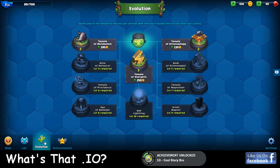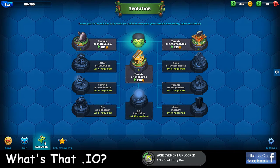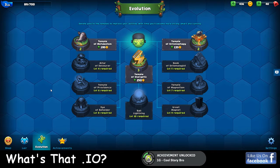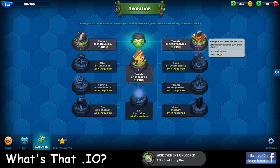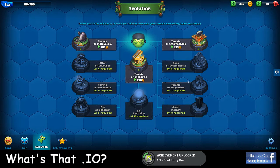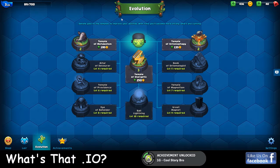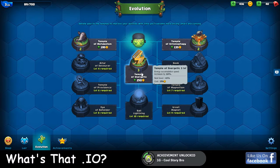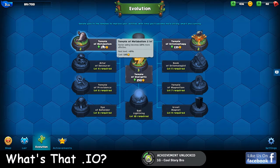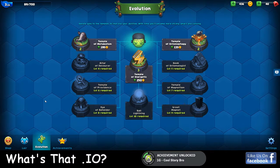There's also an evolution tree, which I think is a really cool part of an IO game. Once you register your game using your email address or Google, you can save your progress. These temples give you upgrades to your snakes. I've only upgraded to level three. You open a new temple every time you go up in level. For instance, you start with the Temple of Energetic, which covers your speed, your accumulation speed, metabolism, the effects of the orbs that produce in your body - things like that.